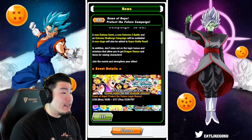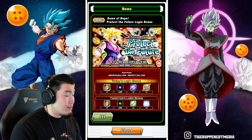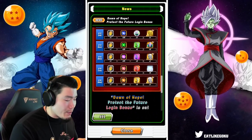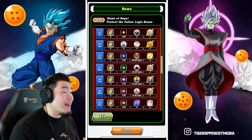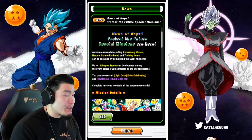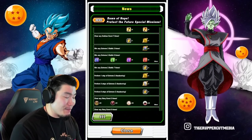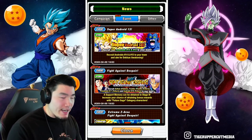Let's take a look at the login bonus. I was pretty sure it was going to be one stone per day — and yep, no surprises — one stone per day, a couple of orbs, training items, awakening medals, and Kais, standard stuff. For the special missions, we can get up to 13 dragon stones for completing all the event missions, so it's not much but it's something.